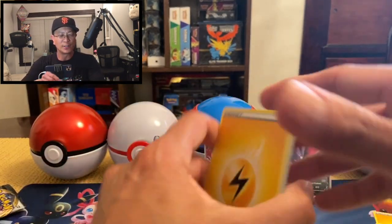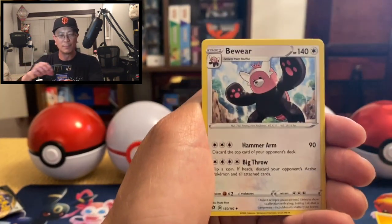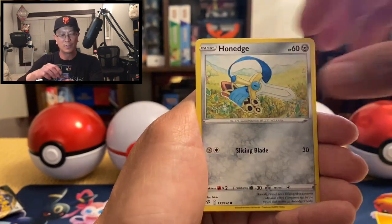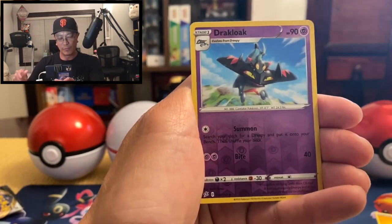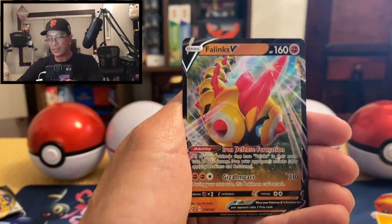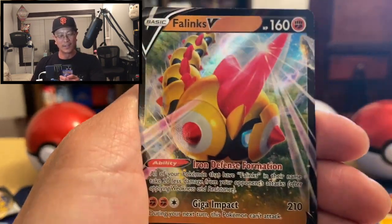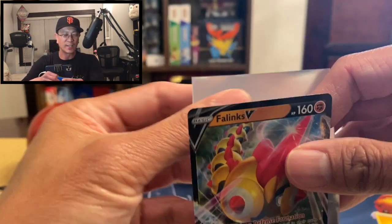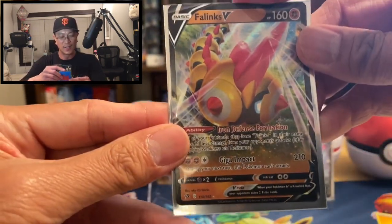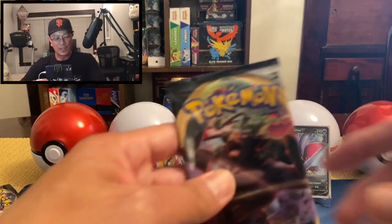Last two packs, winding down! Lightning Energy, Heracross, Heracross, Electrode, Bewear, Dreepy, Galarian Farfetch'd, Hattrem, Tempo, Vullaby — Dracloak reverse hollow. And then — Far-linkz B ultra rare card! Look at that, I love the colors. Wow, the Pokémon Company has outdone themselves again with these colorful cards. Amazing looking cards!